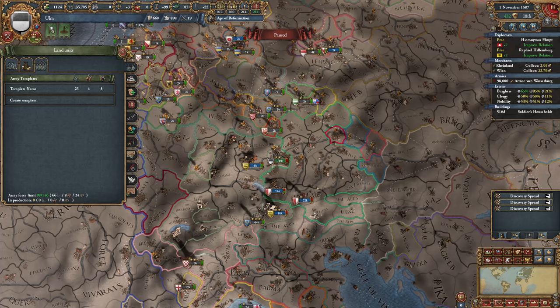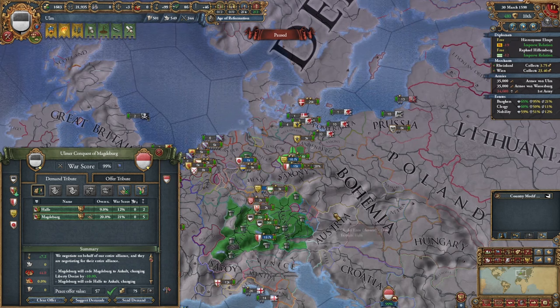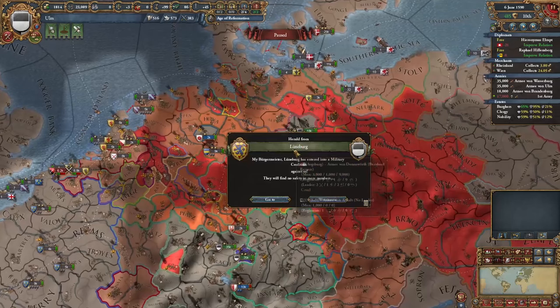Isn't this about as big as the coalition is going to get in the HRE? Let's put that theory to the test. After finishing up the entire war, a coalition like this brings in practically everyone that's left in the HRE. So far it looks like no one's joining. Frankfurt, Goslar — well that's actually okay because I'm going to declare war on Brandenburg here and try to split the coalition in two, or just make it much smaller.